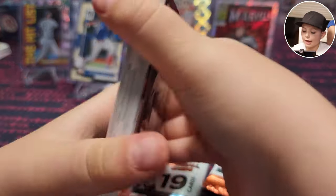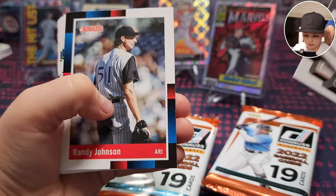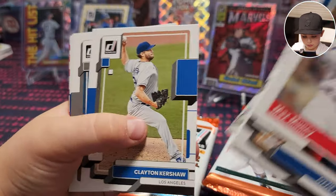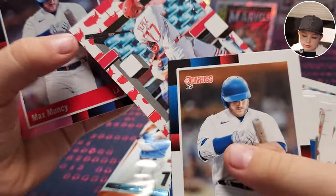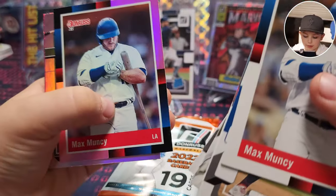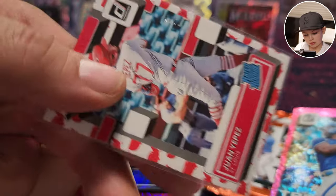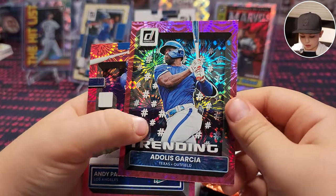What did we got here? Max Scherzer! There he is — rookie card. We'll take these base rookies. It is unlicensed, but somebody will be collecting him — that's us. Is that Mac Muncy again? Mac Muncy is just showing up in our boxes. This is numbered out of 50, dude! Yeah, out of 50. Look at this — the fireworks going on.